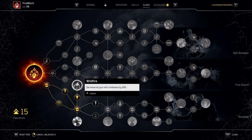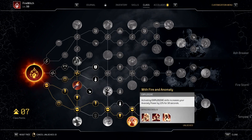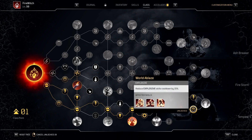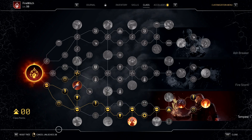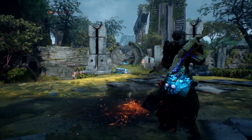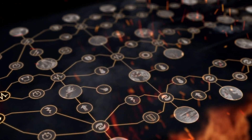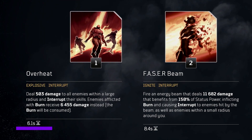The Wildfire node, which grants a 10% cooldown reduction, will additionally be very important to this build. There are a few more nodes that increase our damage to marked enemies as well as increase our ability to pierce enemy resistances. The Graver Blaze node will grant us a 30% damage boost after using an explosive skill like Overheat, which will be key to our playstyle and how we weave skills together. The Fire Witch build relies heavily on the proper sequencing of skills, and at 6 seconds, Overheat has the shortest cooldown so we start with that to maximise efficiency.